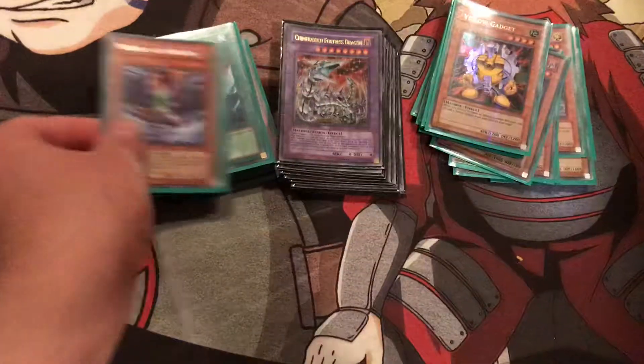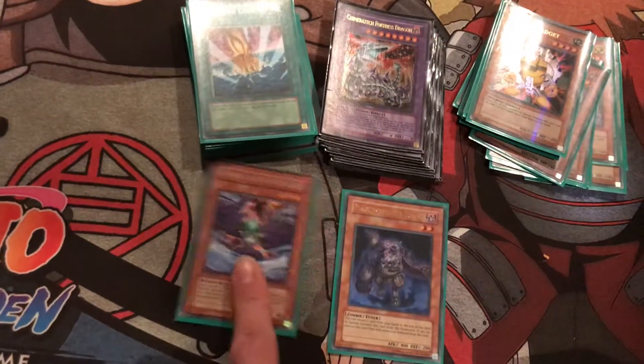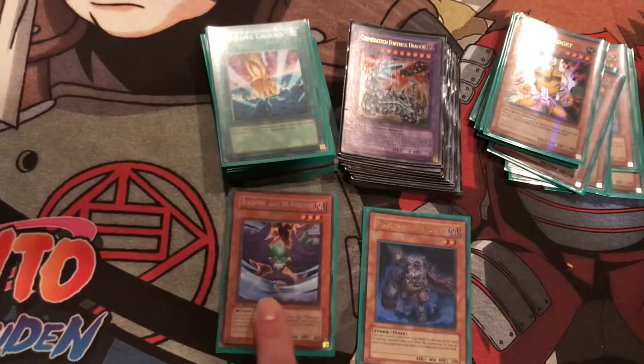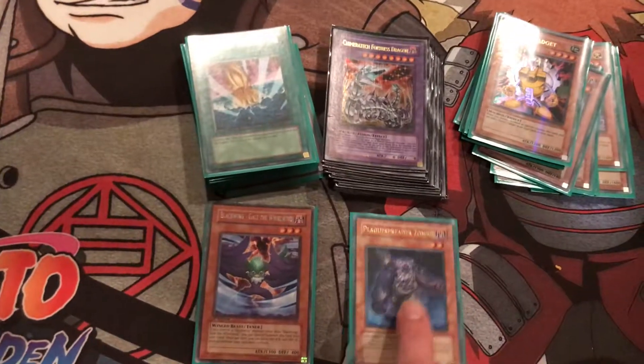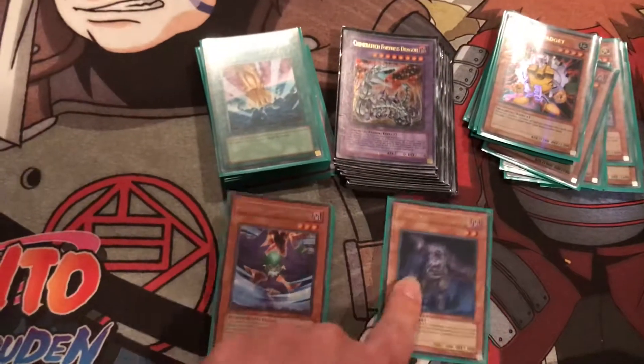Then you got Gale the Whirlwind and Plague Spreader Zombie as the two Tuner monsters in the deck. Gale cuts your opponent's monster's attack in half. Plague Spreader, when it's in the graveyard, you can return one card from your hand to the top of the deck and Special Summon it, but it gets banished. There are a lot of combos you can pull off of that.